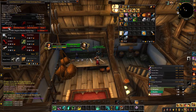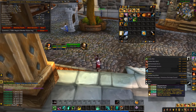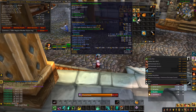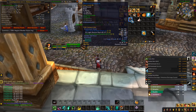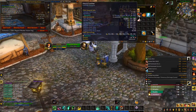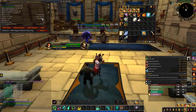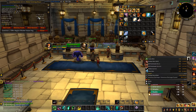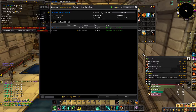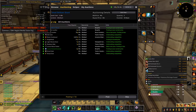Let's sell all the trash and get everything else on the auction house. We'll disenchant the items we don't need, post them up on the auction house. From that dungeon we actually got around 1,400 gold worth of stuff. Let's post all this up, get it all on the auction house, and then get back to leveling.